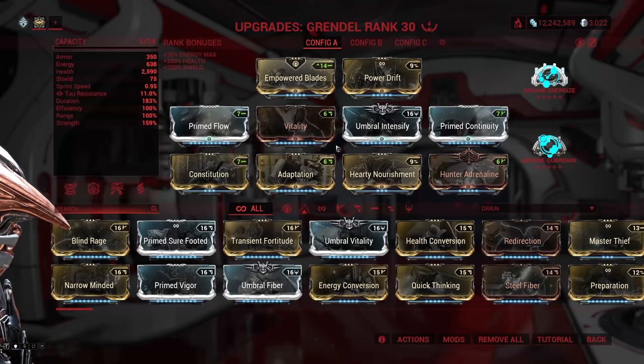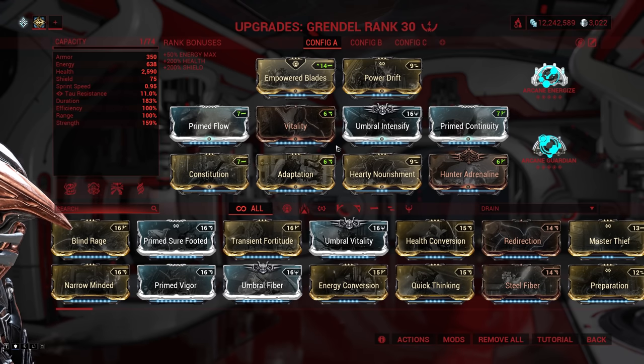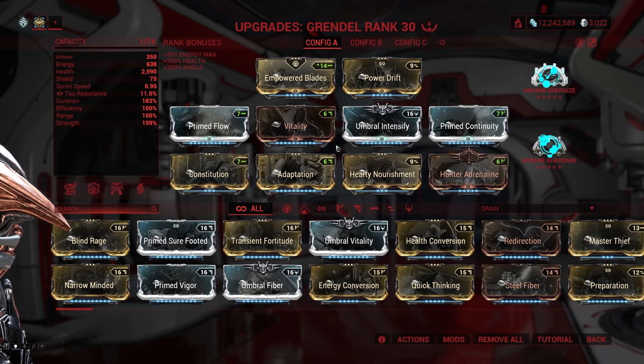I've got Empowered Blades in the aura slot because it fits the native polarity, ties in with my love for heavy attack melee, and drains shields — which is actually a benefit since Grendel only has 75 shield points baseline. If you want something versatile, you could use Energy Siphon, which gets a boost from Grendel's Nourished Energy, or Sprint Boost or Enemy Radar for added utility. You could also use Corrosive Projection versus Grineer and Shield Disruption versus Corpus, or spend another Forma to open up more options.